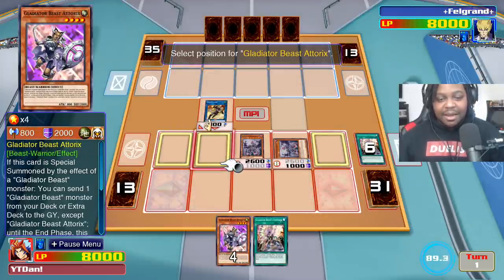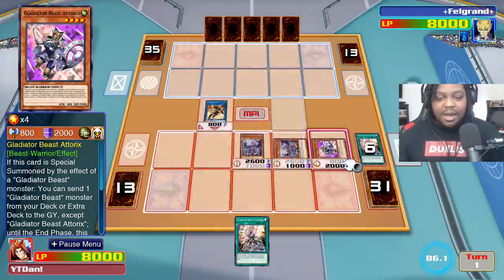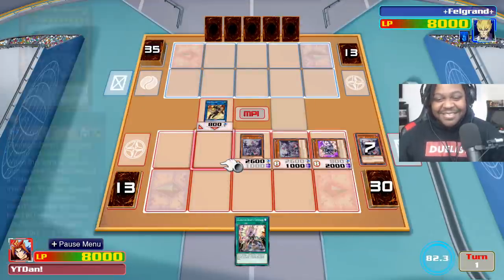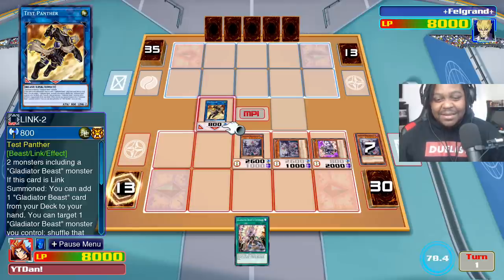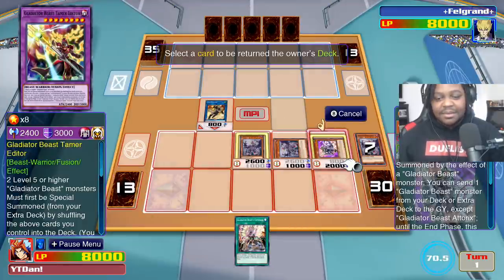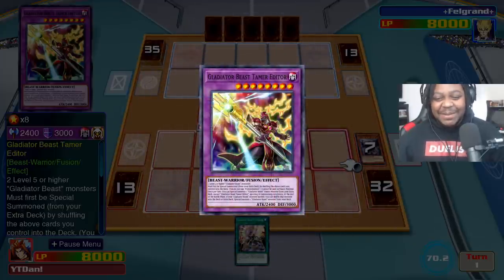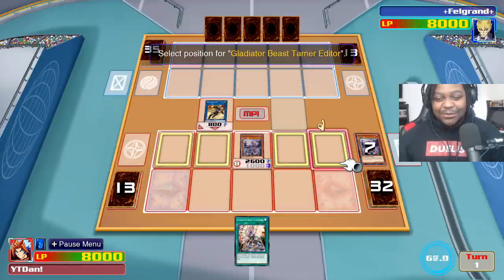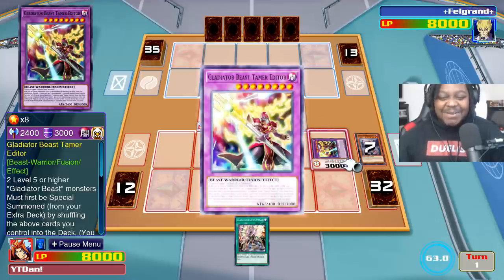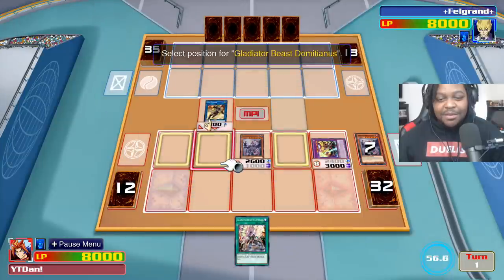We're gonna hit another Augustus, then Augustus's effect yet again, then hit Atorax. Atorax's effect — we target Augustus. So basically we just summon three Augustus, which is spicy. Let's go ahead and hit that hot contact fusion. Contact fusion into Gladiator Beast Tamer Editor. Tamer Editor defends — defend me, my Tamer editing beast! Then I'm gonna use Tamer Editor's effect and special summon Gladiator Beast Domitianus.